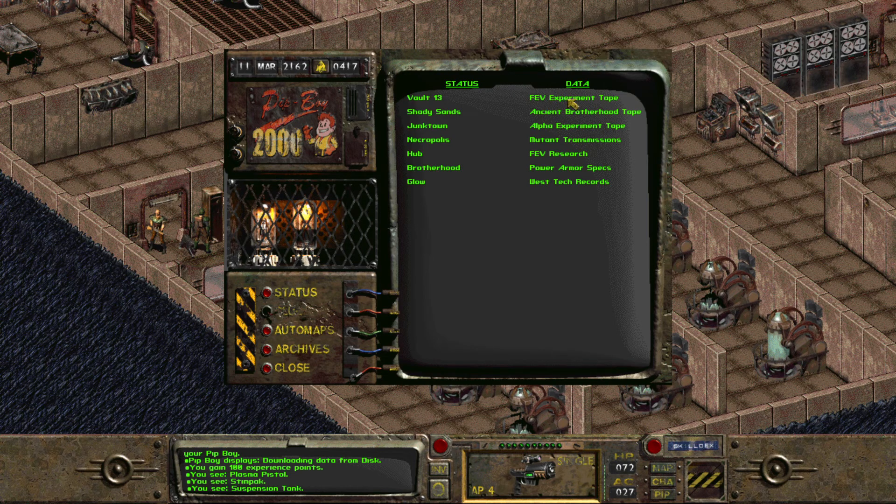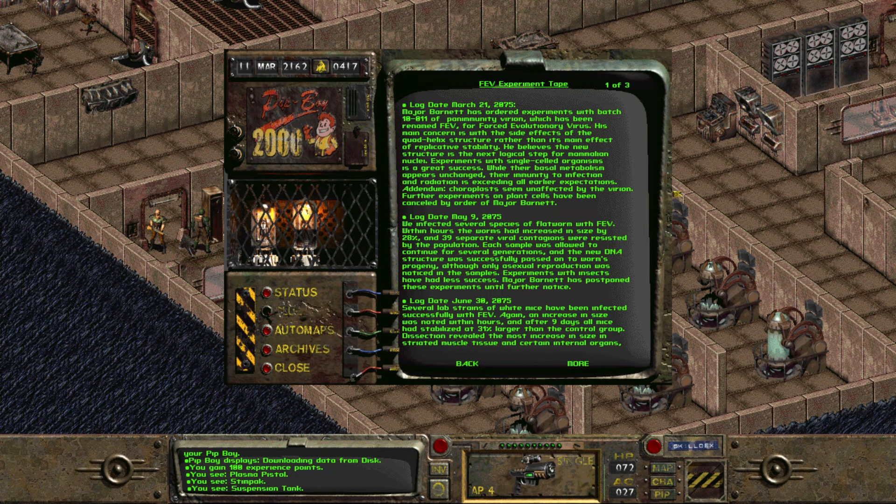FEV experiment tape. Log date, March 21, 2075. Major Barnett has ordered experiments with batch 10-11 of pan-immunity virion, which has been renamed FEV — Forced Evolutionary Virus. His main concern is with the side effects of the quadhelix structure rather than its main effect of replicative stability. He believes the new structure is the next logical step for mammalian nuclei.